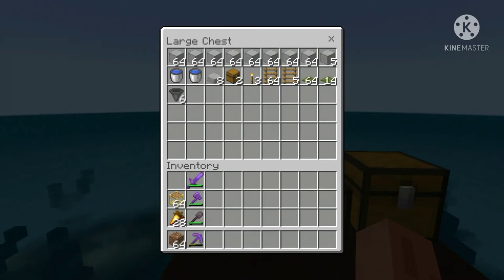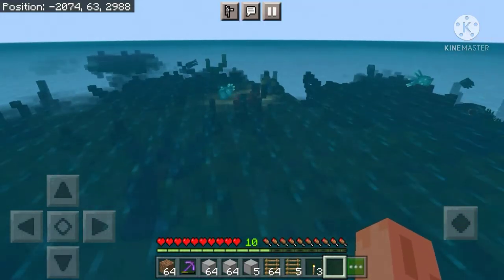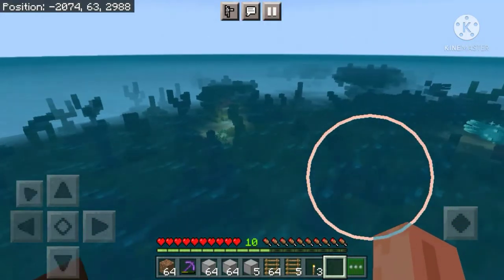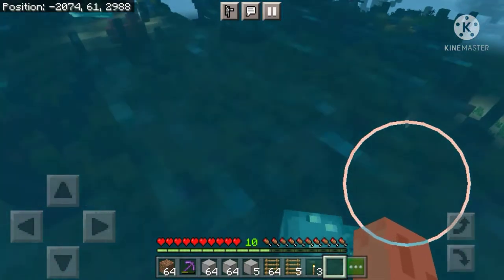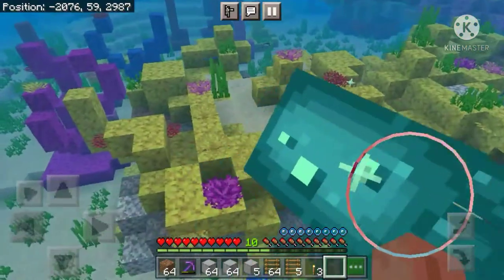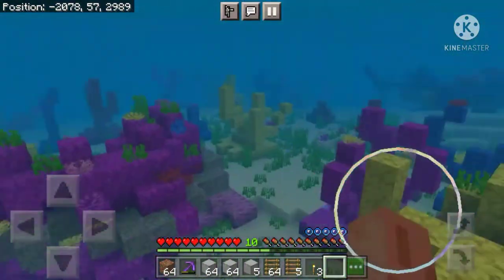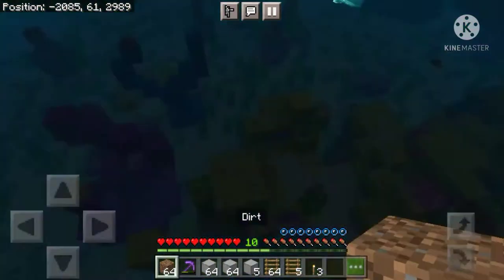You just need them to spawn-proof the area, and six hoppers. To build this farm, first you need to find a warm ocean or lukewarm ocean. You can find a warm ocean or lukewarm ocean wherever you see coral reefs. Tropical fish only spawn in warm ocean and lukewarm ocean.